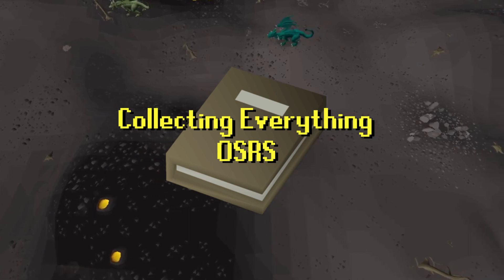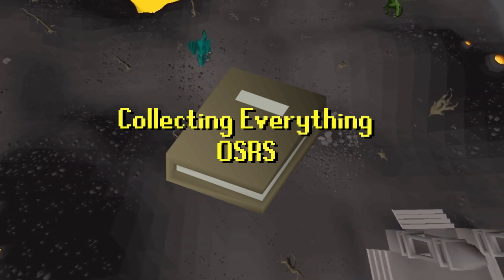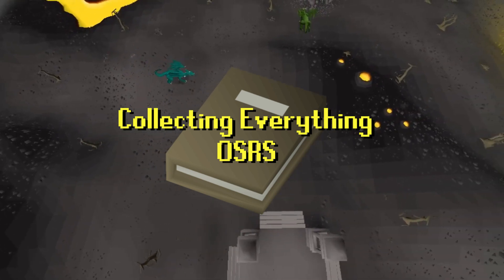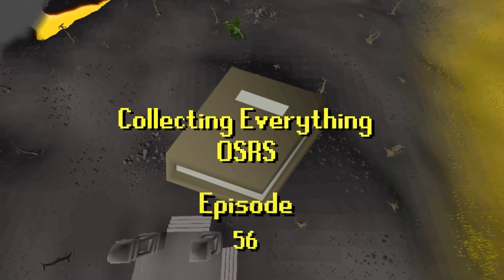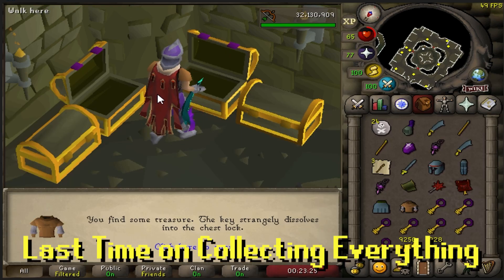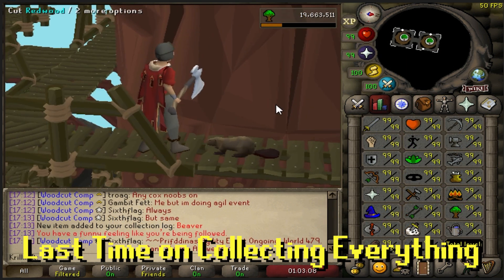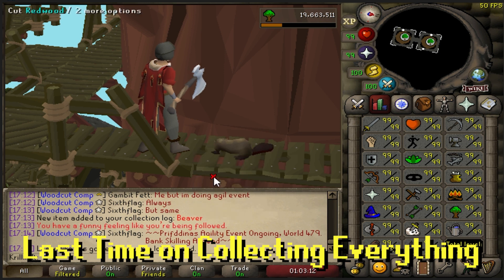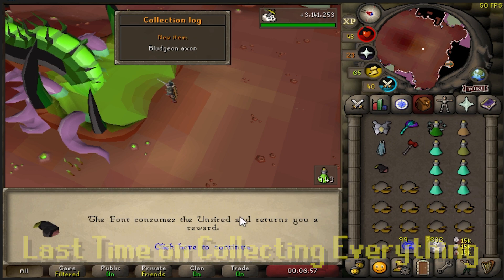Welcome to Collecting Everything, where the goal of the series is to collect as many items from the collection log as possible. Come with me on this journey where I take on bosses and challenges I've never done before in hopes of getting those awesome unique drops. Last time, we finally finished the Zealot outfit from Shades of Morton, got ourselves the beaver pet at around 19 million woodcutting XP, and also built our first bludgeon. Now let's jump into the new episode.